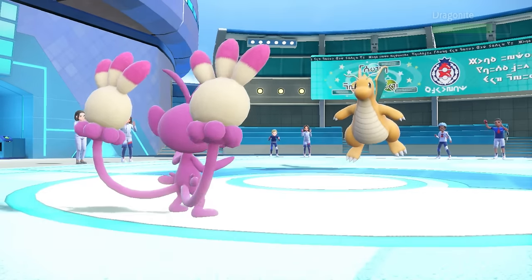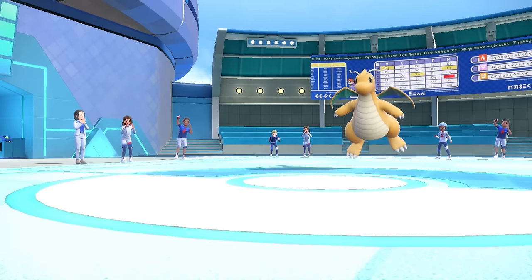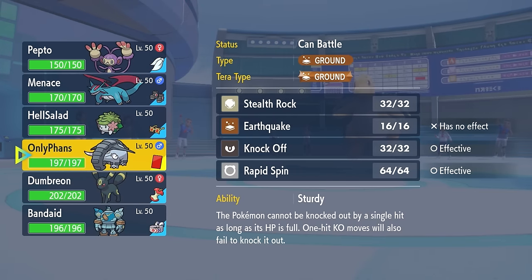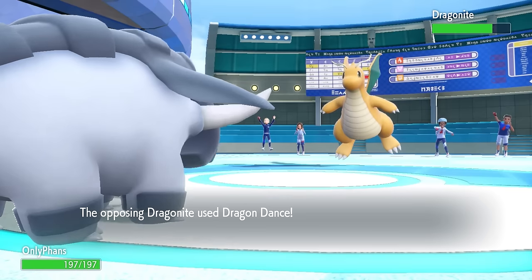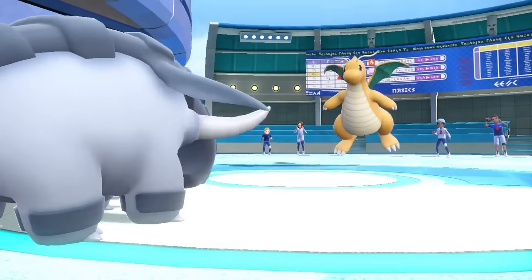I decide to go for the U-Turn — Monkey doesn't really have much business staying in here. A Dragonite lead is always threatening a potential early setup. I have the Dawn Fan in the back, and this is actually a perfect situation for it, because they go for the Dragon Dance, kind of like we expect.